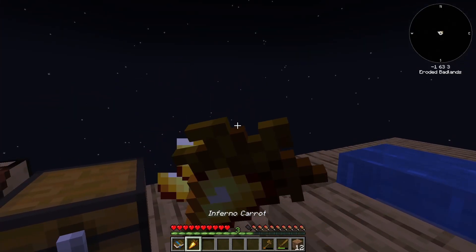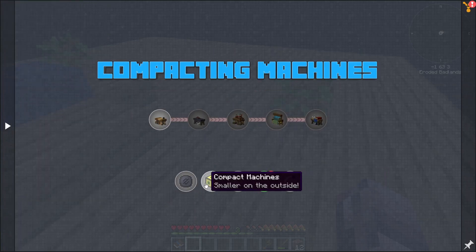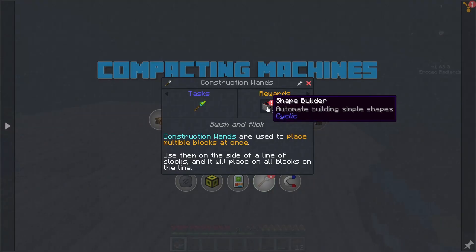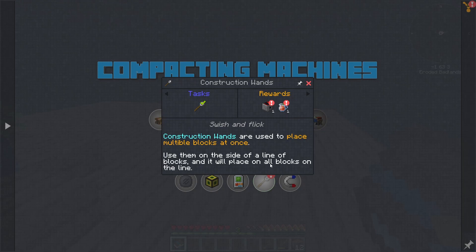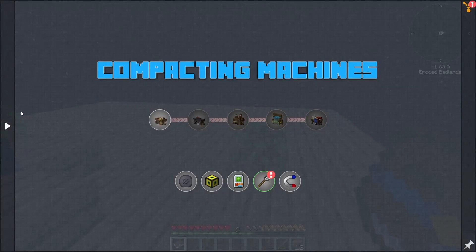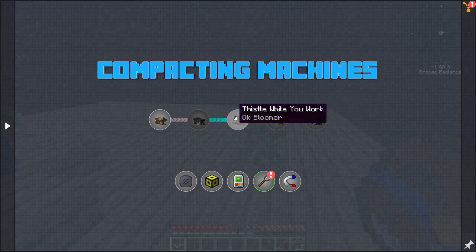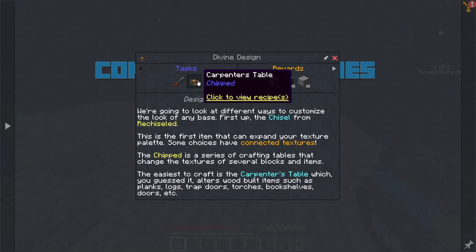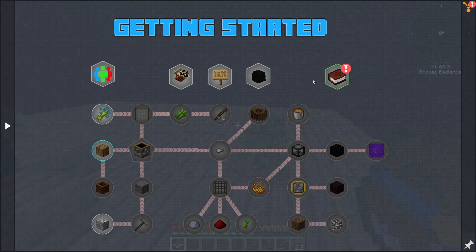So what else do we have in the way of quests? So Base Expansion — this gave us a Shape Builder, Automate Building Simple Shapes, Builder's T. I think for right now we're going to ignore those. Divine Design, Carpenter's Table — stuff we probably won't be able to get into for a little bit here.